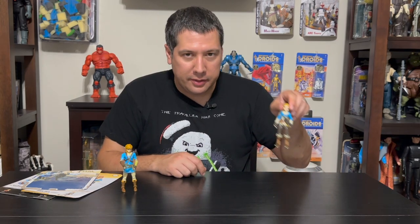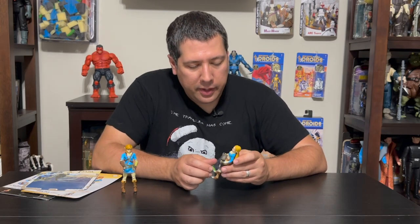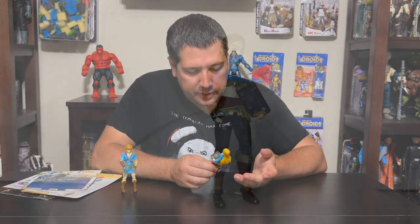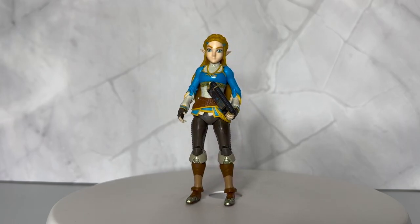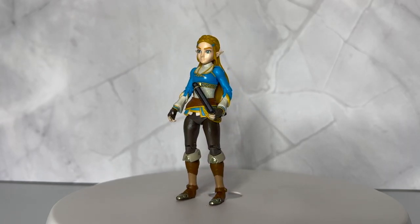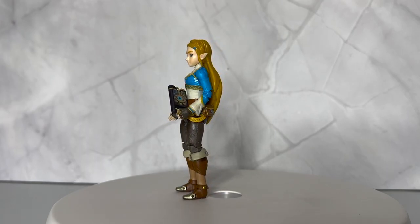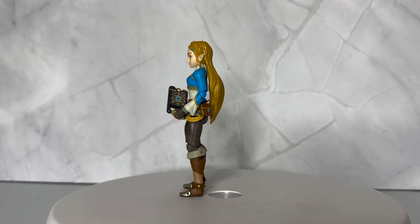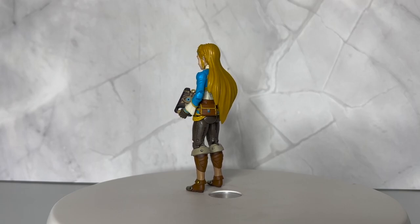So then we have Zelda. This is all new — they never did a Zelda figure before. You can see her here in her standard garb, and she comes with a much larger Sheikah Slate than came with the original figure. This one can fit on her belt behind her — there's a little hook there to latch it onto. Some nice layering on the costume here, nice detail with the boots.